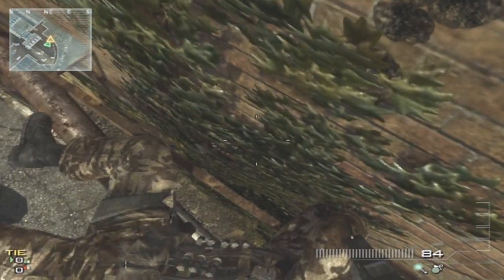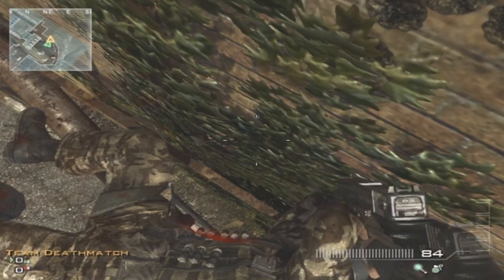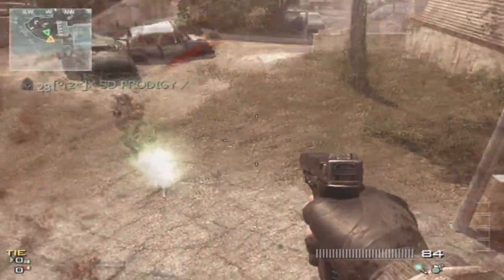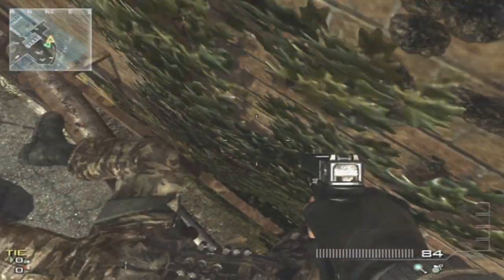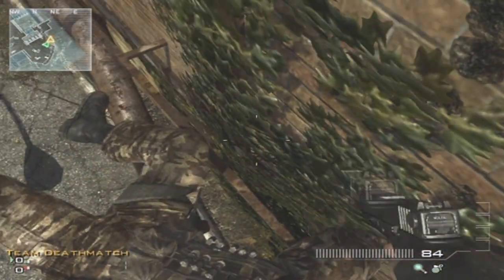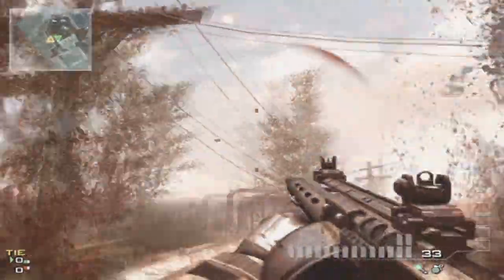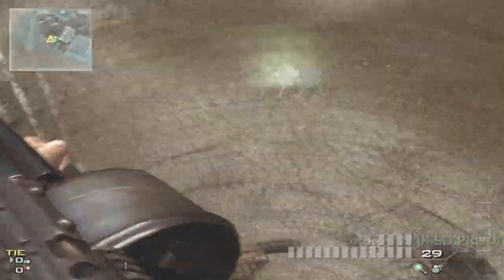In Modern Warfare 2 you could stay relatively close to your teammate, but in MW3 you have to stay back away because friendly fire isn't shared anymore. So basically, keep counting one, two, three with the guy with the shotgun. When he says three, you jump and he'll hit you. If done correctly, you'll fly up like this. As long as it's coordinated on three, you should be able to get up here with no problem.